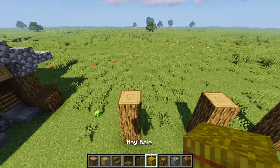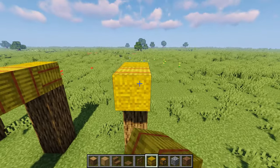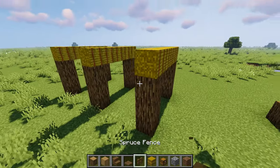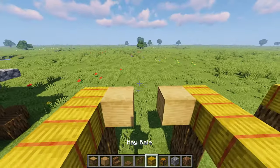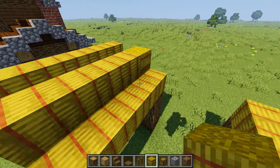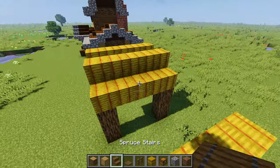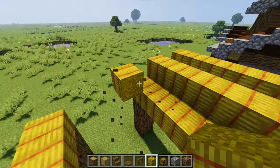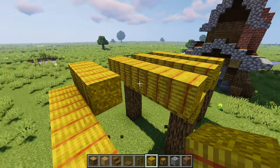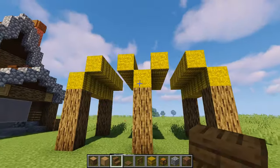Something special about this roof is that we have these hay blocks, which will serve as the main roof block. We're connecting them just like this. Since there really are no stairs and slabs for hay bales, we have to make use of the clunkiness of the full block. I didn't want to go for an entire full peak roof, so I'm building it just slightly up like this, and then we can use wood details later to round it out. We'll keep them all straight like this for now.